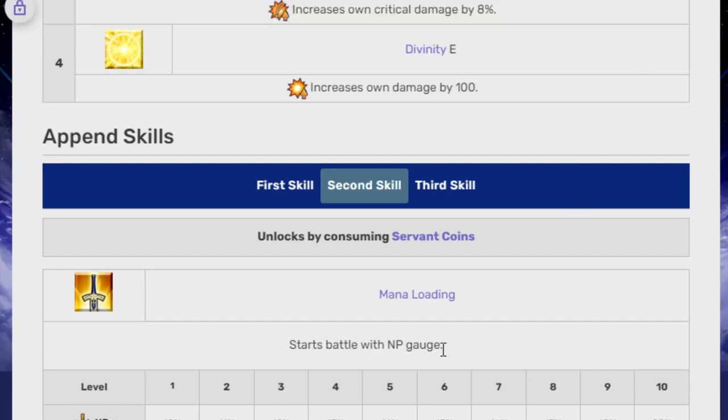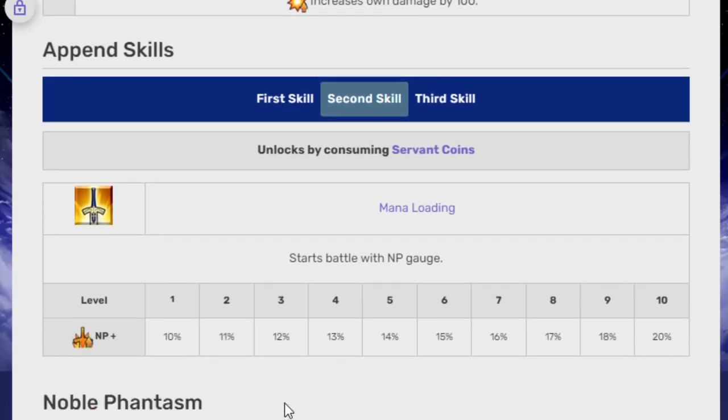Because this is the one that starts battle with NP Gauge — which is either 10% at level 1 and 20% at level 20. And this is huge for a lot of units, because it means that basically you don't need a Max Unlimited Break Kaleidoscope anymore. What you need is basically either one Kaleidoscope, or there's a lot more you can do.